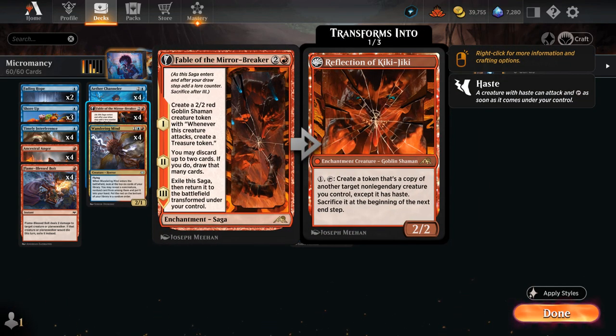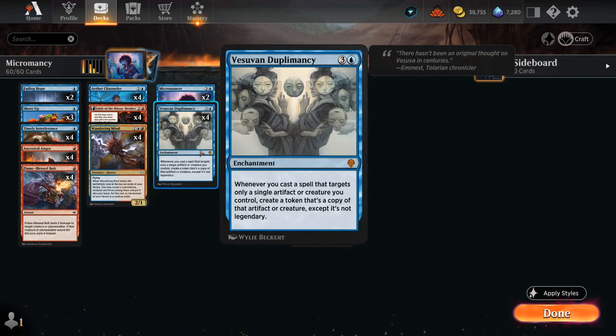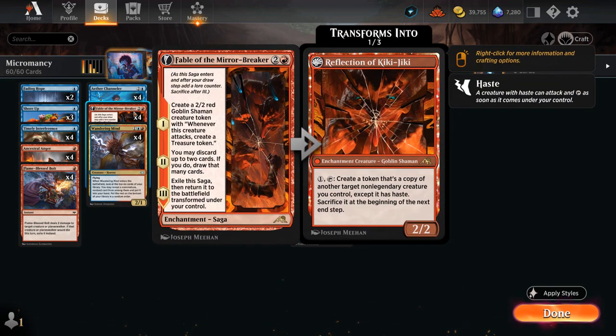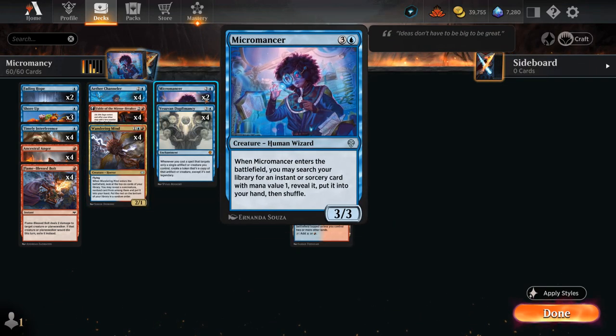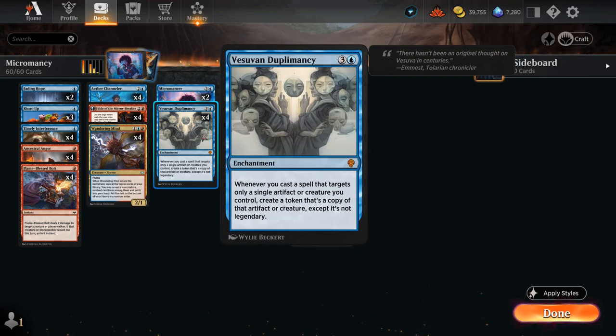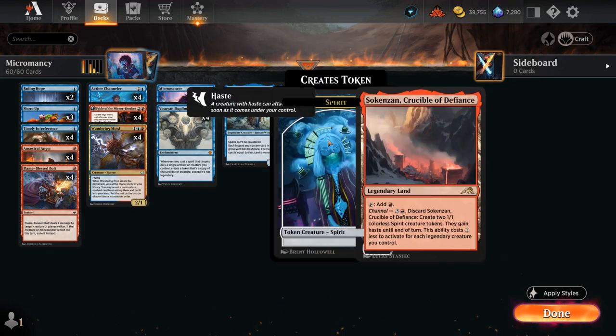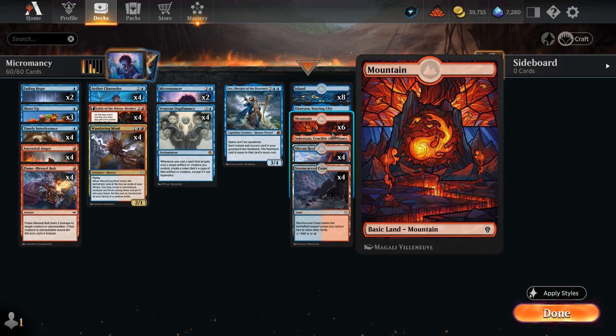Fable of the Mirror Breaker gives extra mana with a Shaman token, helping us play Duplomancy on curve and immediately cast a one-mana cantrip for value. It eventually transforms into Reflection of Kiki-Jiki, which copies our creatures. Even without Duplomancy, we can win by copying Channeler, Wandering Mind, and Micromancer. We also have one copy of Leer to recycle our one-mana spells, and copies made by Duplomancy are non-legendary. The mana base is four of each dual land — Crucible and Soaring City — plus eight Islands and six Mountains.